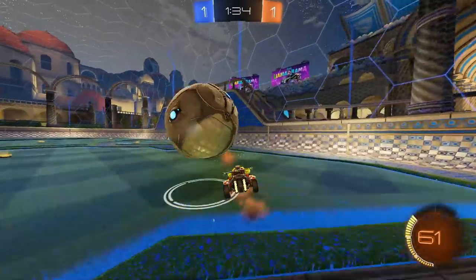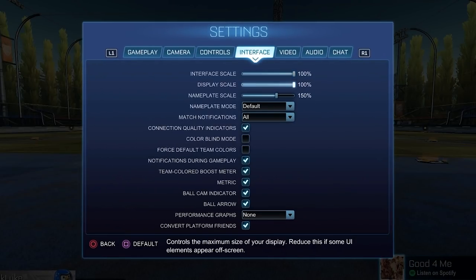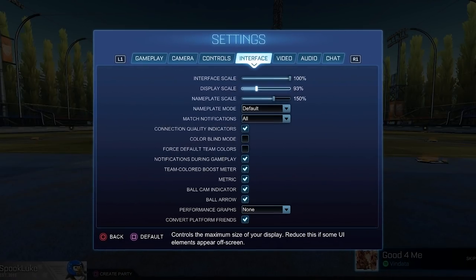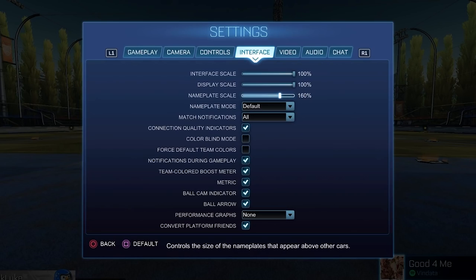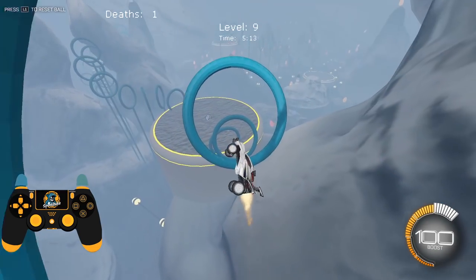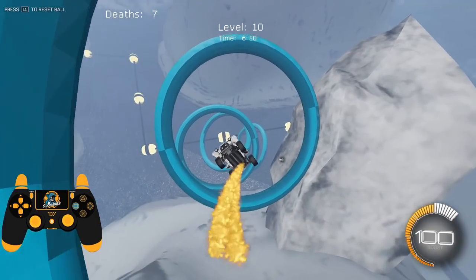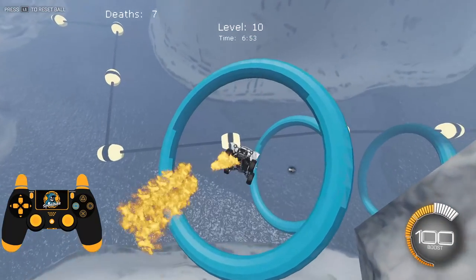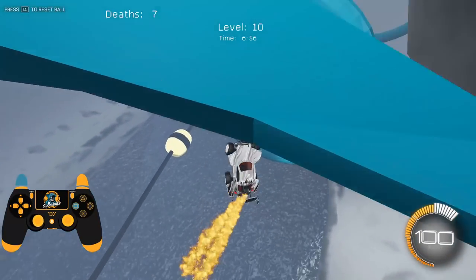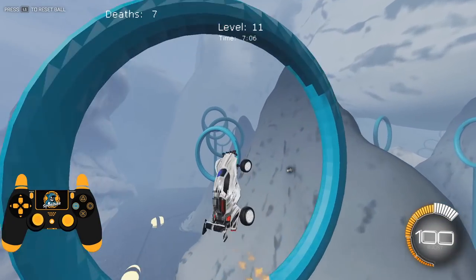Interface tab. Interface scale and display scale — honestly preference, but I have them at 100%. Nameplate scale is actually a pretty recent setting and it's really important for spotting players. If you're a new player, I highly recommend moving your nameplate scale near the right end of the distribution — anywhere between 150% and even 200% is completely reasonable and might help you in comp. Nameplate mode I set to default, match notifications all.